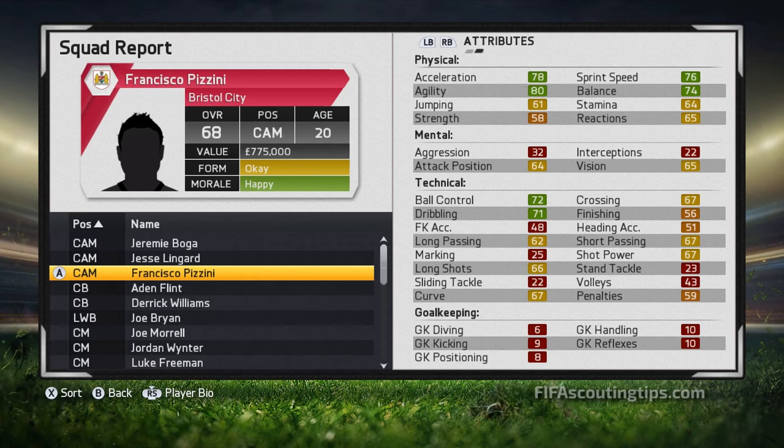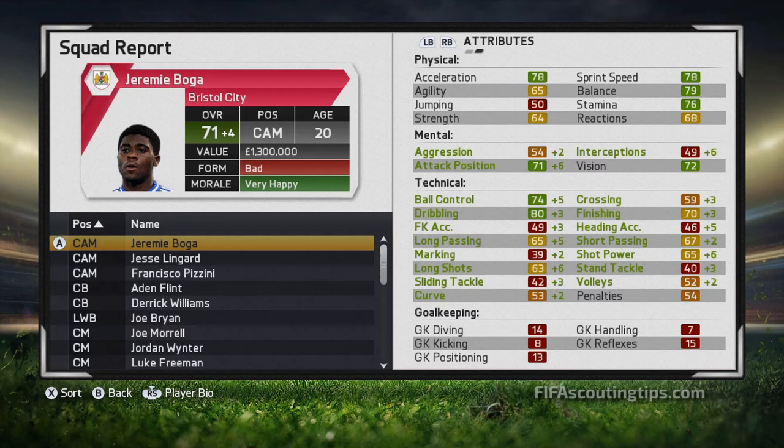So those are my three recommendations. Now I'm going to go forward three seasons so you get a good idea of the type of players these players develop into. Here is Boga after three years of growth — he has grown 12 points and is now up to 71 overall at just 20 years old, having grown four points this season alone. That's fantastic growth.